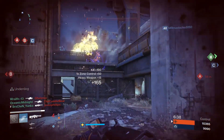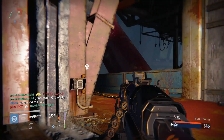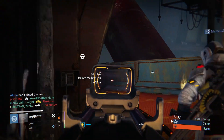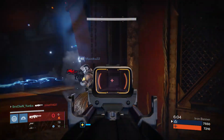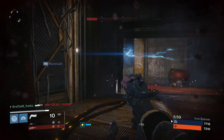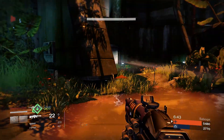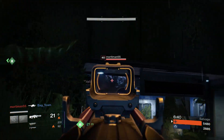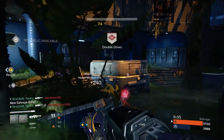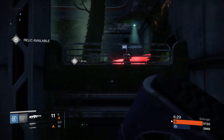You do not want to reload mid-battle with this thing — it takes almost five full seconds to reload, and it takes the same amount of time to shoot all 23 shots as it does to reload. So if you're planning on running Bane of the Taken in the Crucible, make sure you have machine gun ammo armor on, because without it you'll only get that one full mag of 23 shots. That's why I really had to make sure all my shots counted, and for that reason I do not think this is the ideal machine gun for PvP.